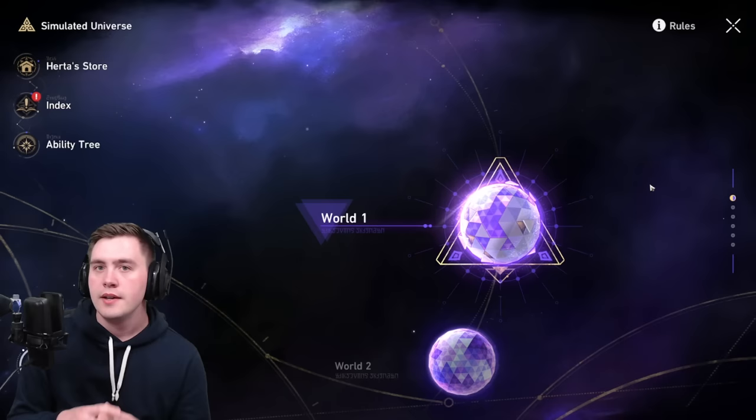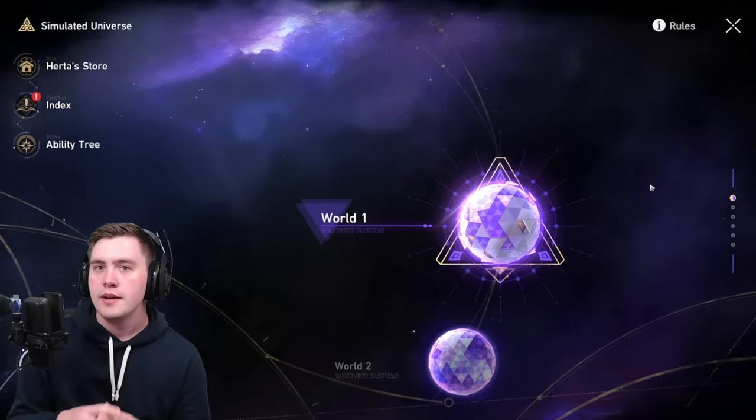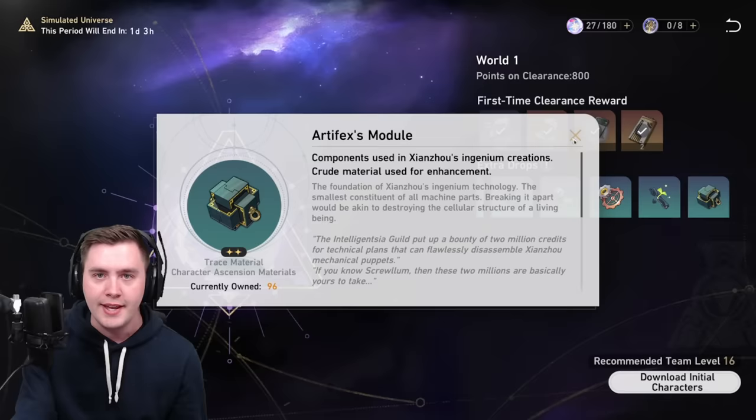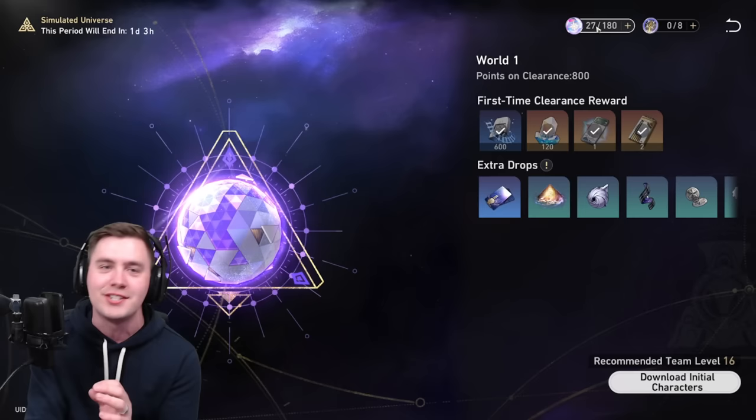Make sure you get those guaranteed trace upgrades. Simulated Universe is a roguelike that gives you multiple buffs as you progress, and attack percentage buffs become even more valuable when your base trace level is increased. These simulated worlds are key for progression — giving you adventure rank, some wishes, and one of the best ways to farm ascension materials for your characters. And it's free. You don't need to spend any energy — you can just come in here and grind. That's why I would say don't use your Trailblaze Power on this stuff.